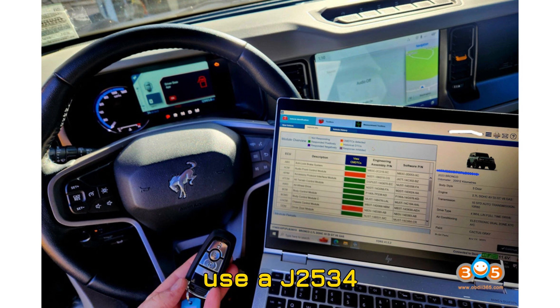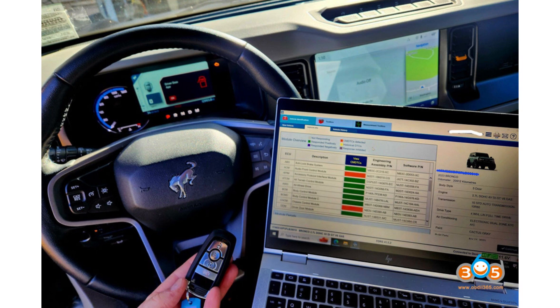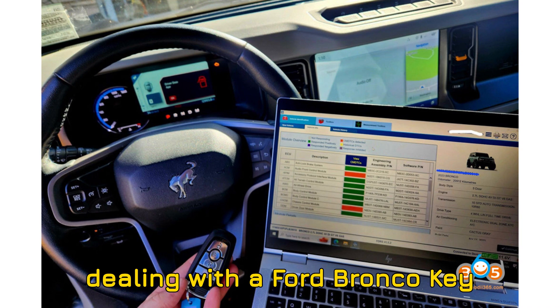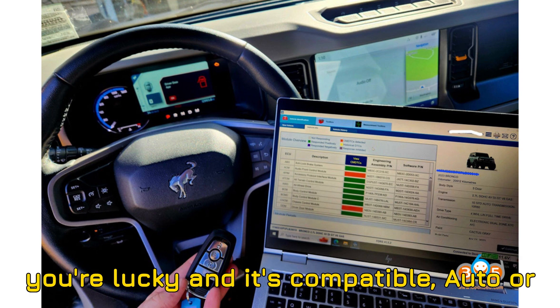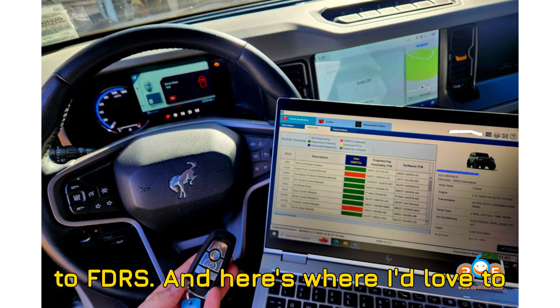You can use a J2534 pass-through device, such as the Autel VCI 200, JVCI Plus, or any low-cost J2534 unit to connect FDRS to the vehicle. It might take a few extra steps, but it's OEM approved, and in many cases it's your only option. My honest take: if you're dealing with a Ford Bronco key programming scenario, start by identifying the BCM — that's your golden ticket to picking the right tool. If it's compatible, Autel or Obstar can save the day. But if it's MU-5T, don't waste time — go straight to FDRS.